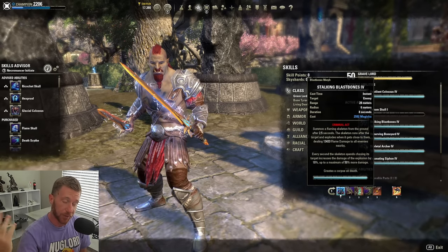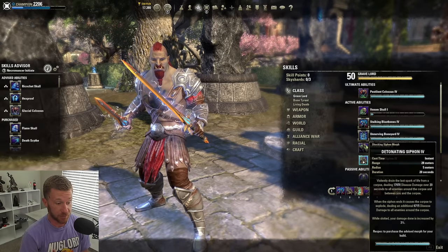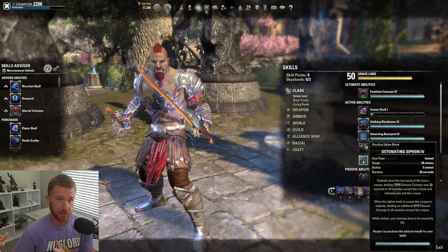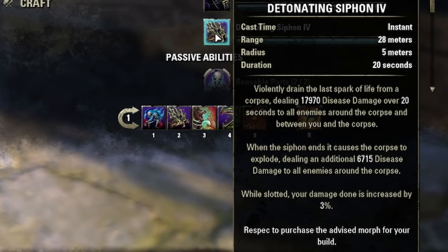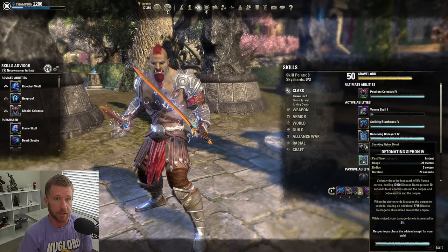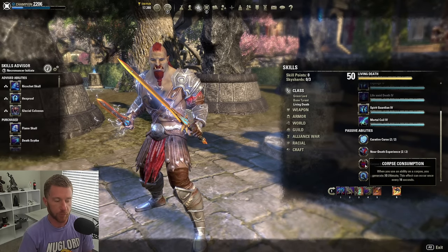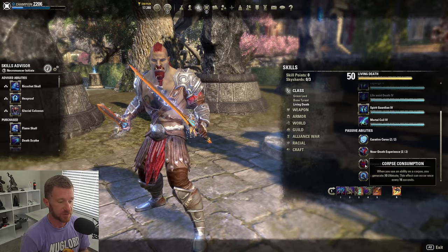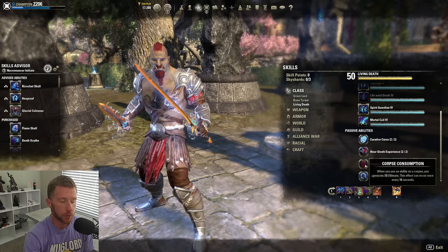Casting Blast Bones creates a corpse on death, which feeds into Detonating Siphon — this thing hits like a hammer, lasts 20 seconds, and is one of the DoTs that's a lot easier to maintain now. You feed your corpses into Detonating Siphon, and slotting it on your front bar also increases damage by 3%. It does AoE damage every time you refresh it. Corpse consumption also has a passive: when you use an ability on a corpse you generate 10 ultimate, with a 16-second cooldown — constantly doing this generates a lot of ultimate solo or in group.